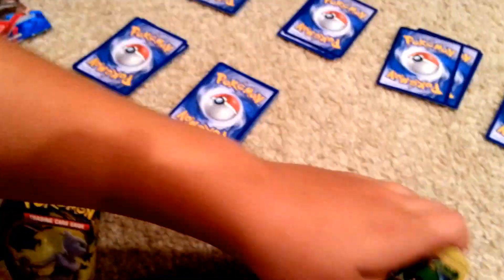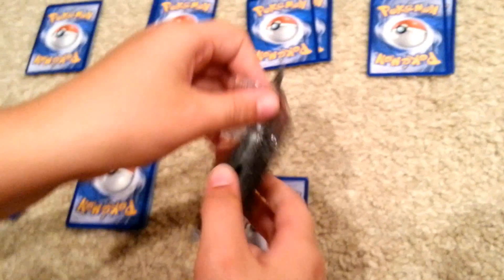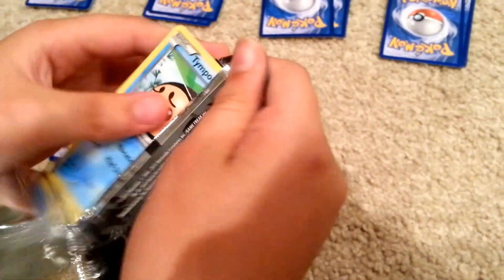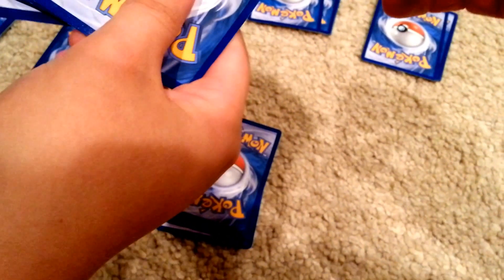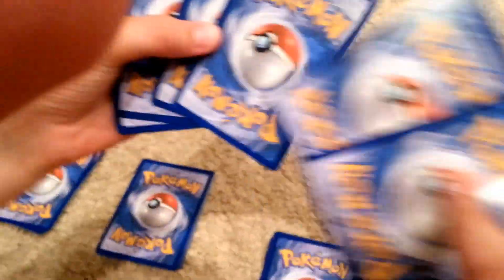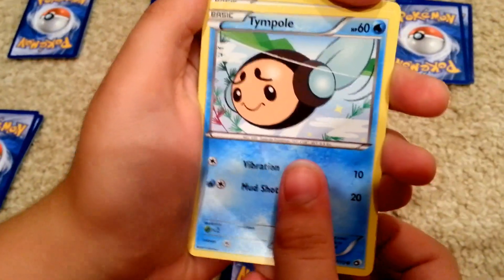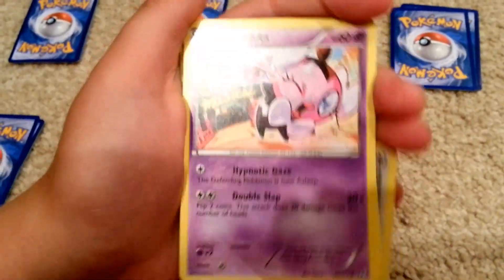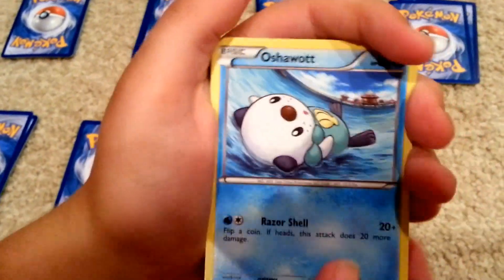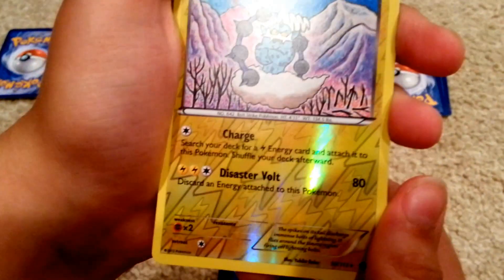Alright, last pack — this video is taking forever. This video is 11 minutes and 20 seconds, that's like the longest video on the channel. Alright, save this for Mewtwo — final pack. I really want an EX. There has to be one of those worth something. Oh, Tinpole. No code card? It was still in there. Final pack — Timburr, Swablu, Gothita, another Oshawott. Oh, Reverse Holo Thundurus — that looks cool, I like arts like that.